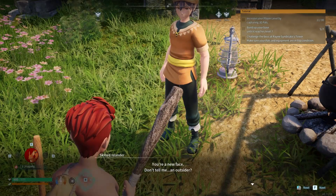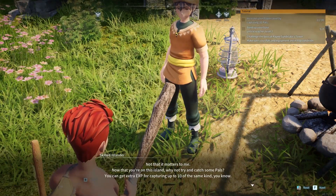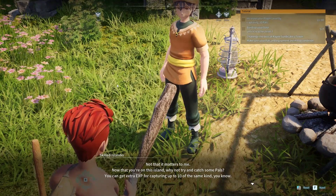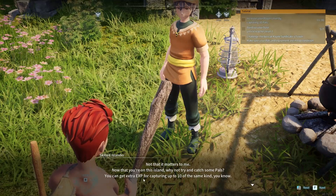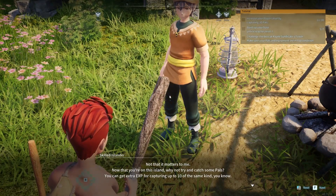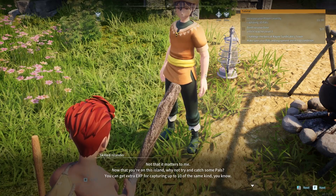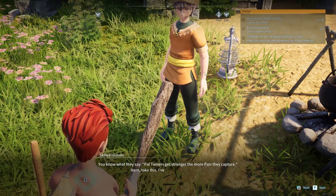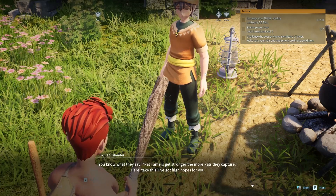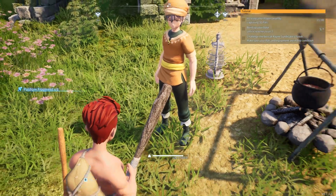There's a guy sitting by himself — a skillet islander. He says: 'You're a new face. You're on this island, why not try and catch some pals? You can get extra XP for capturing up to 10 of the same kind.' Yes, I know — I was just talking about that. He gives me some pallium fragments.